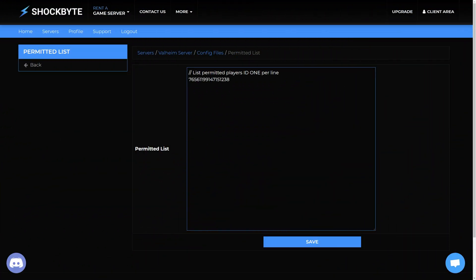To remove someone from the whitelist, simply remove their Steam ID64 from the permitted list file. Remember to click Save at the bottom of the page for the change to take effect.